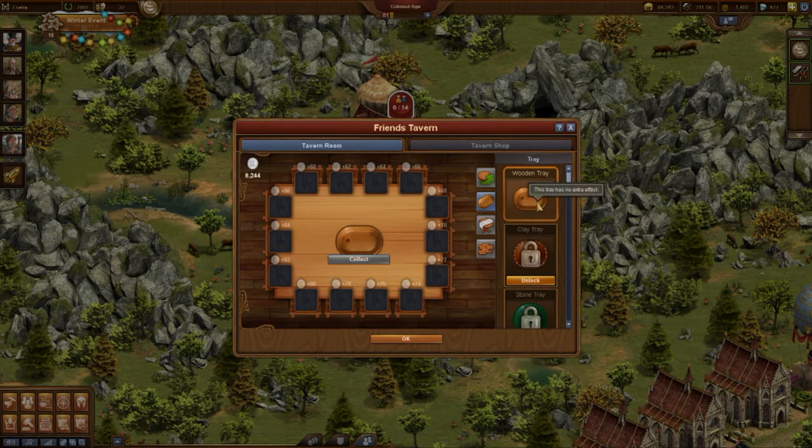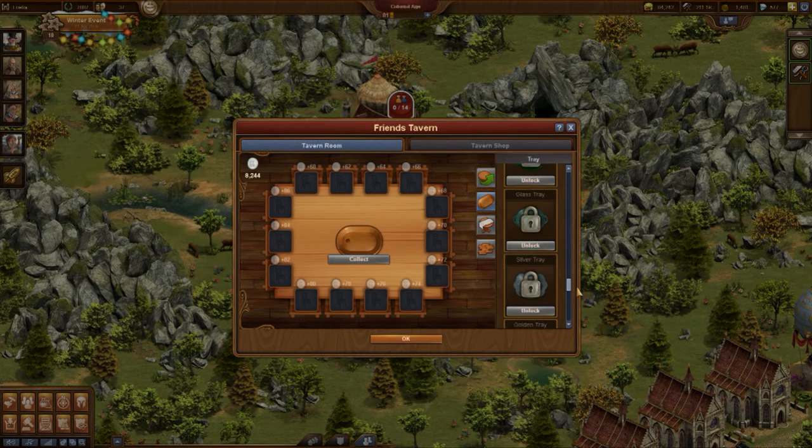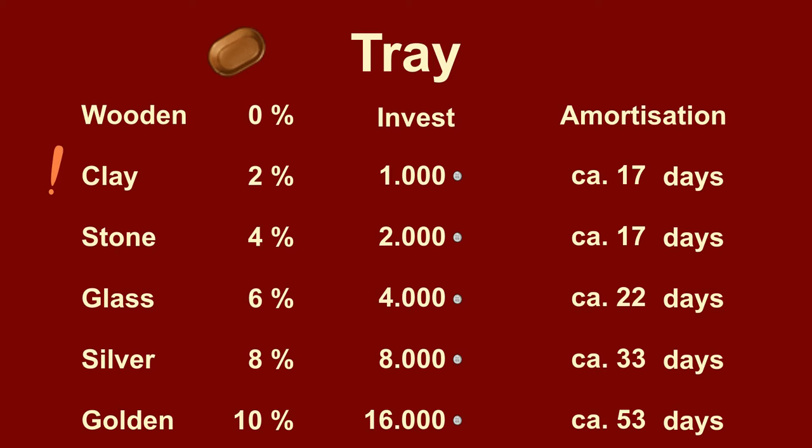First, there is a tray. You can improve this. A tray made of a better material will grant a bonus based on the silver coins collected there — a sort of tip. Without improvements you have a wooden tray, which you get automatically and which grants no bonus. For 1000 silver coins, or half as many diamonds, you receive a 2% bonus. Those who receive 1000 silver coins for a full table will now receive 1020. With 50 visitors per day, the break-even is reached after 17 days.